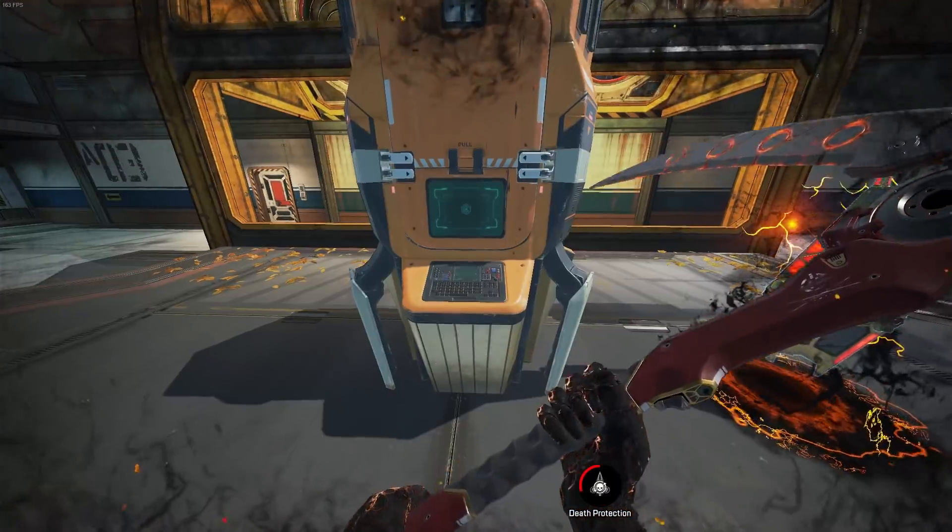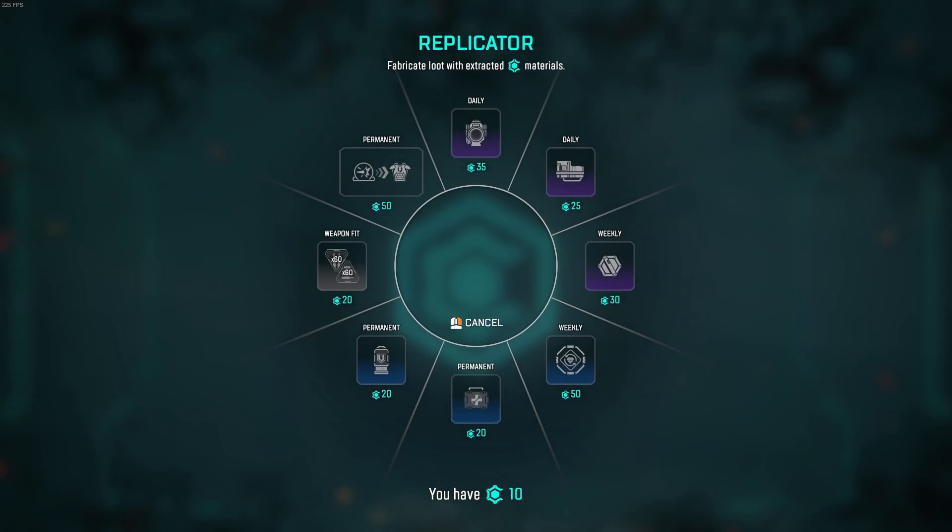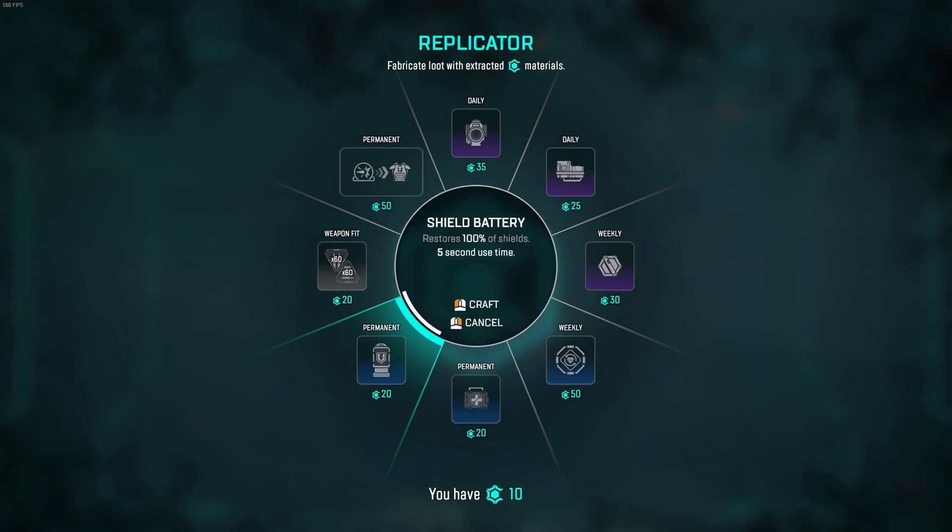To trigger it, drop a Revenant totem then use it and enter the replicator. Timing doesn't matter as long as you get into the buy menu before the timer runs out.